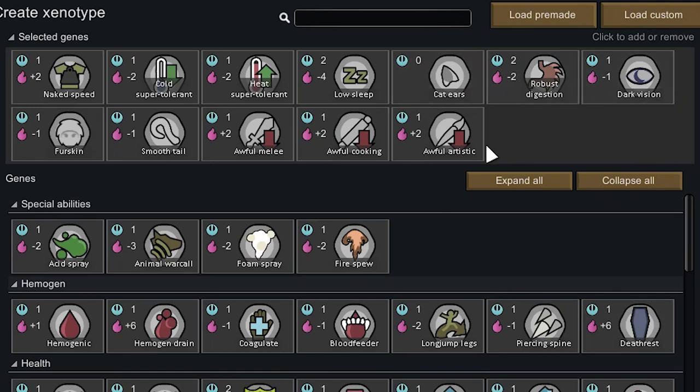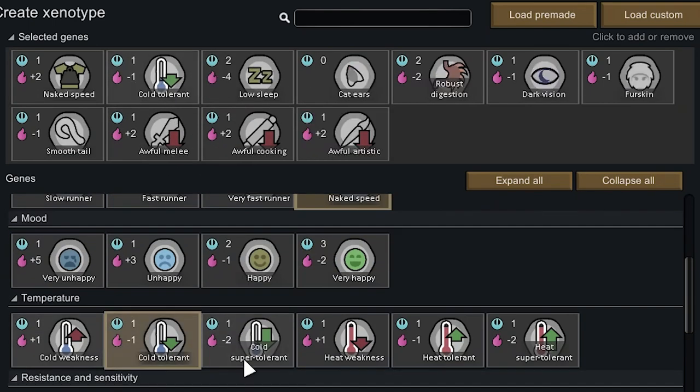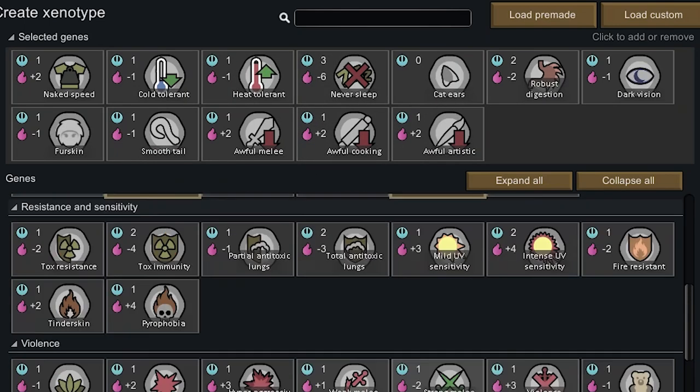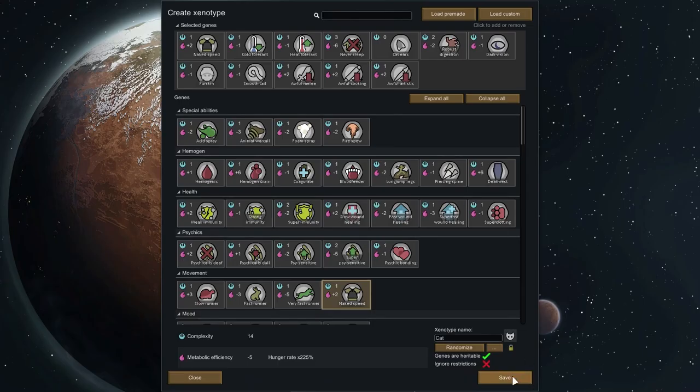This is the race old me made. I thought, hey, I can make this better. Why would I take low sleep when I can take no sleep? So I got rid of the super tolerant traits and grabbed just normal tolerance, and got rid of low sleep and replaced it with never sleep, which I thought would be good. I saved it and started a new game. However, I like to get couples of colonists to get married and have kids, but unfortunately if you don't sleep, they're never in bed together, so they never do the hanky-panky. That was a mistake. I had to restart. I wasted like 15 minutes doing that.